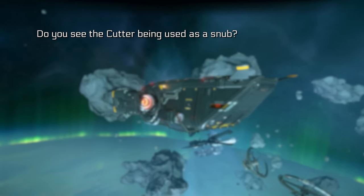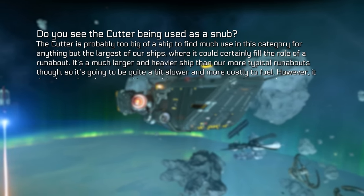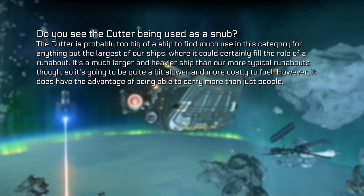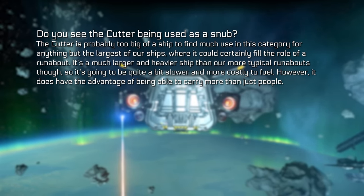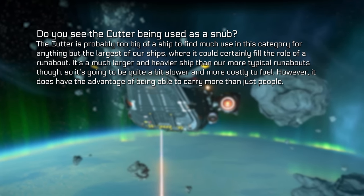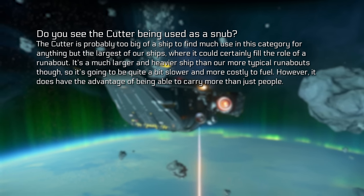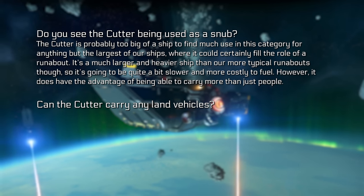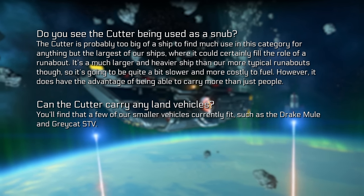Do you see the Cutter being used as a snub? The Cutter is probably too big to find much use in that category for anything but the largest ships, where it could fill the role of a runabout. It's a much larger and heavier ship than typical runabouts, so it'll be slower and more costly to fuel — however, it does have the advantage of being able to carry more than just people. Can the Cutter carry any land vehicles? It can fit very small vehicles like the Drake Mule and the Greycat STV.